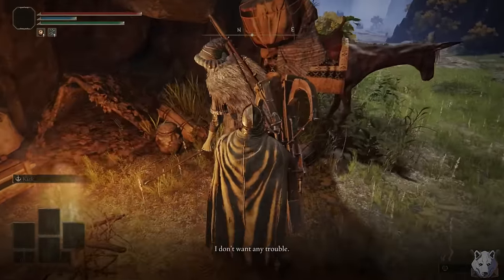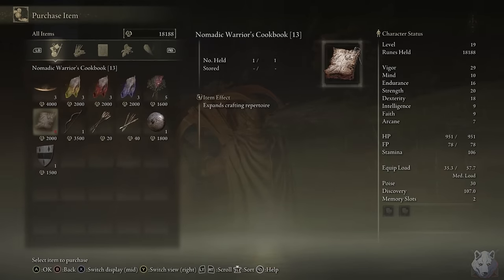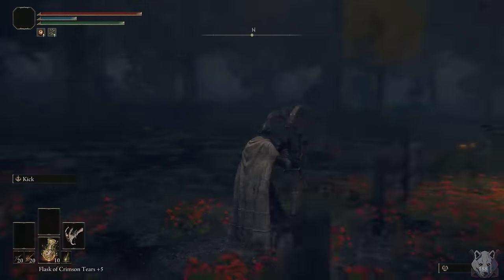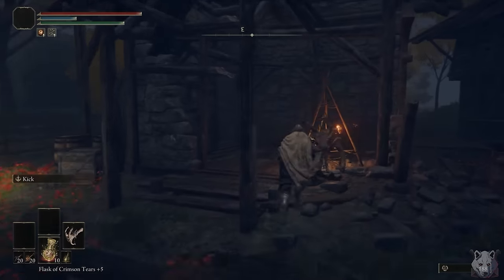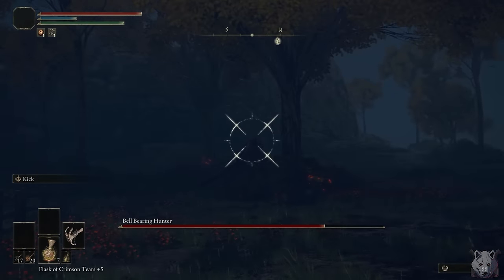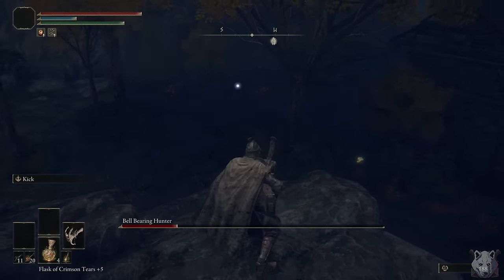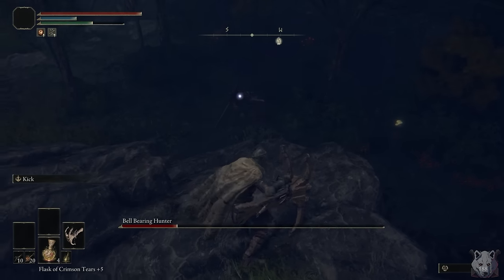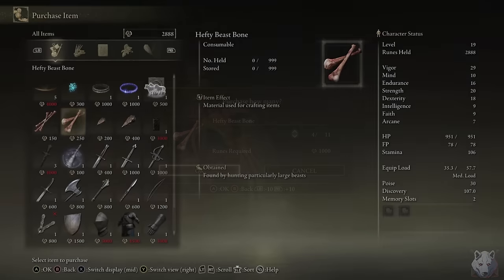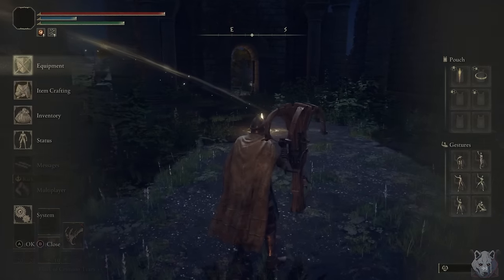It was about now that I received the single most important tip for this entire run: there's a craftable bone ballista bolt. Sure enough, the Bellum Church merchant sells a cookbook for it. All it takes is one hefty beast bone, and we can buy an endless amount of those if you have the bone peddler's bell bearing, which is dropped by the bell bearing hunter in the war master shack. After dispatching the hunter — and yes, I had the high ground — we claim our prize. But I actually forgot to buy the crafting kit, so one visit to Carly later and we can craft our beautiful bone ballista bolts.